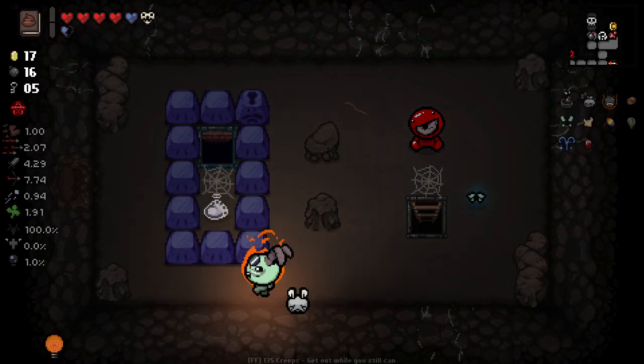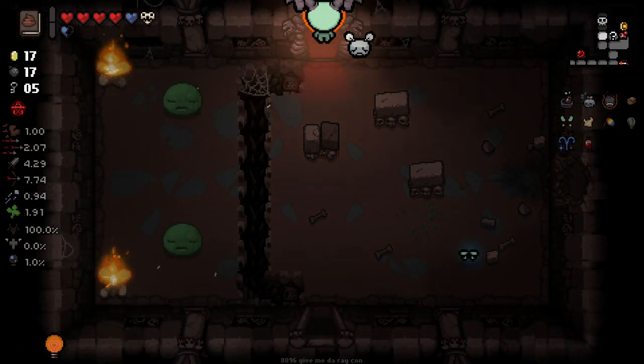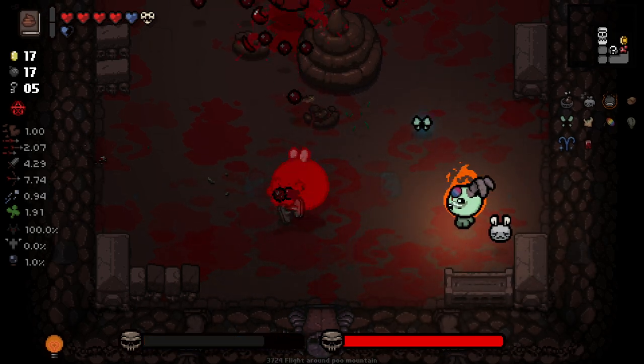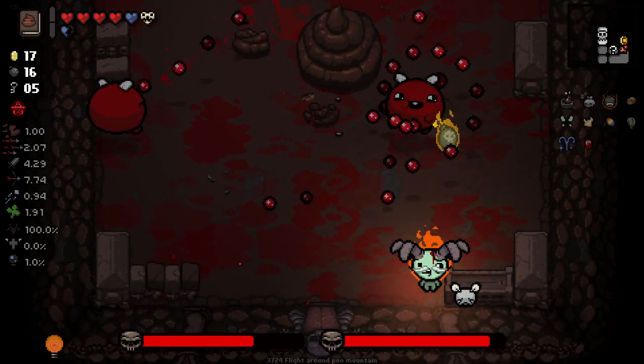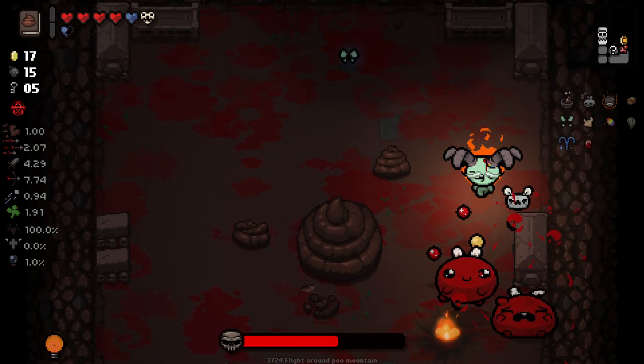That is an offensive crawlspace — I could have got an Eternal Heart and you give me that? Deeply unsatisfying. We got a Mega Poop. Flight Around Poop Mountain — what a name. What a name for a boss fight! I love it.